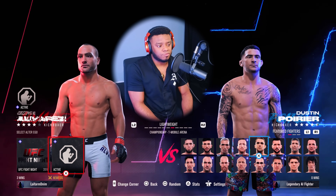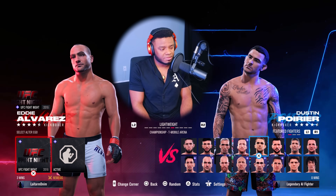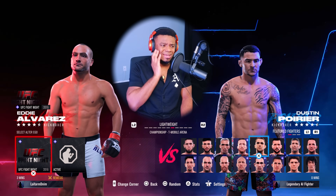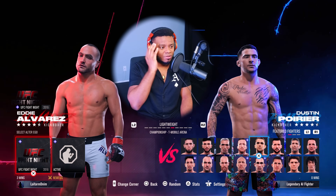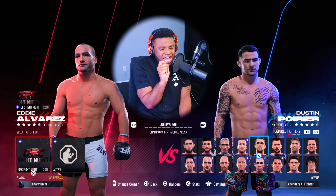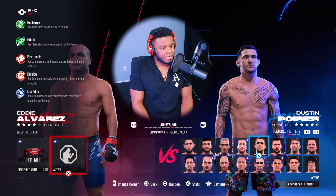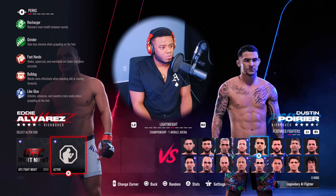This version of Eddie Alvarez is a four and a half star fighter compared to the four star regular Alvarez. Looking at the character model, there's really not much difference in the face or body - his eyebrows are a little bit lighter, his beard is more of a stubble, and maybe a tiny bit more hair. The shorts are different but everything else pretty much stays the same.